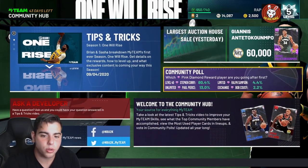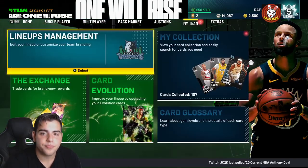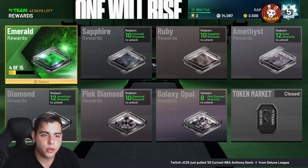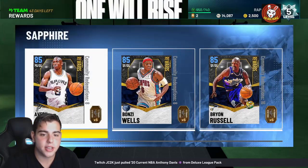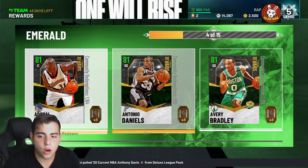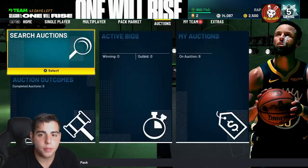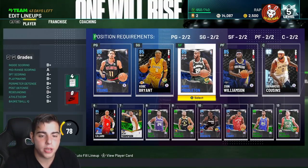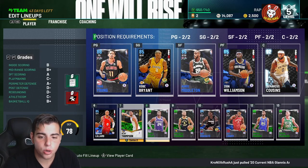Go into the Community Hub — there's a locker code right there. Go to the Community Poll, do that, and you get another token. For tokens, you get emeralds — you have to buy the emerald cards first to advance to the next stage, where the emerald Clay Thompson card is. That's a very, very good budget card you need to get.